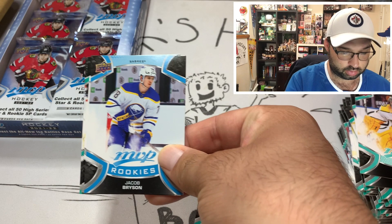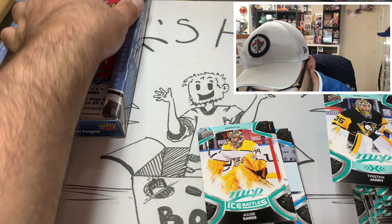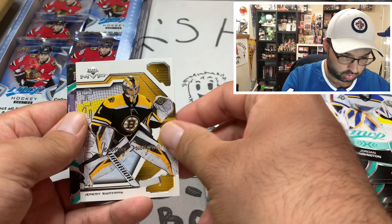Carter Hart — another card for Kitty Commentary. Jacob Bryson for the Buffalo Sabres. Mika Rantanen with the auto there. Evgeni Malkin, Tristan Jarry, and Juuse Saros with Ice Battles. Not too bad of a box for those embossed auto cards. William Nylander and a Nathan MacKinnon — that's not too bad. Gabriel Landeskog, Jordan Binnington, Spencer Knight rookie — that's pretty cool.